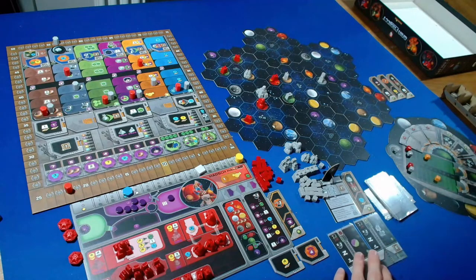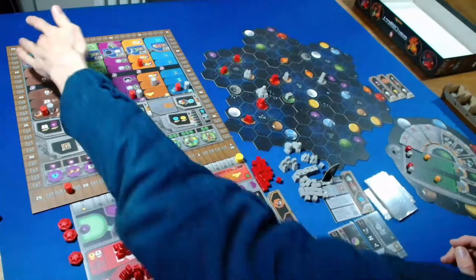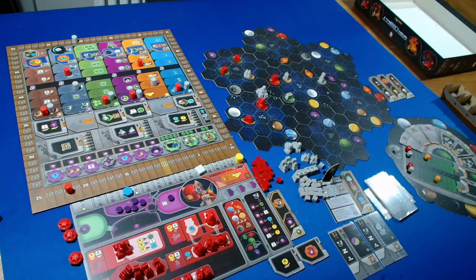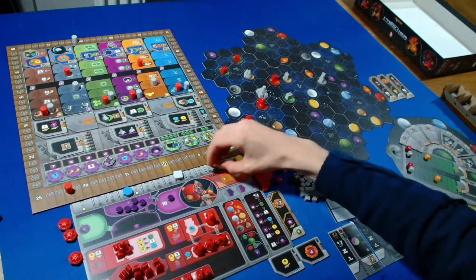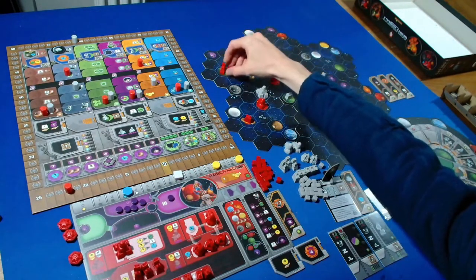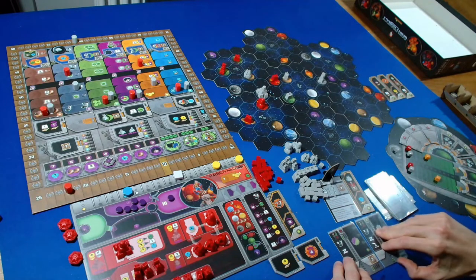The Automa takes a power QIC action, four from the left, getting three points. Back to us - I'll spend two ore and three credits to upgrade this into a trading station.